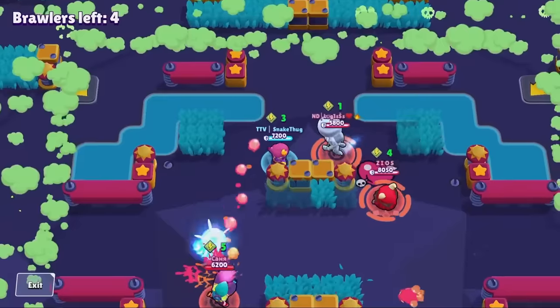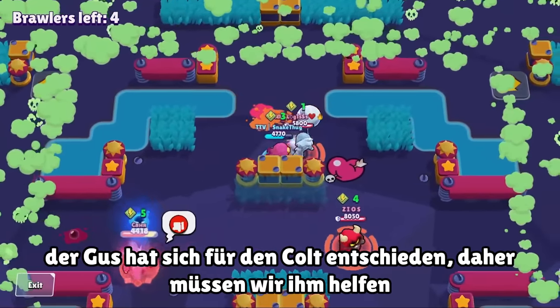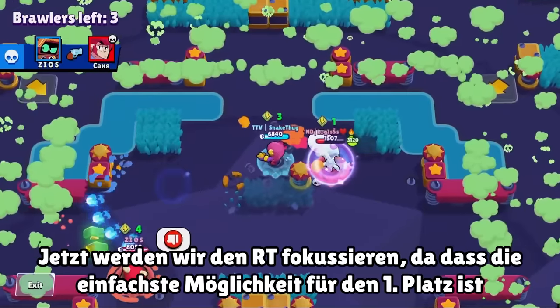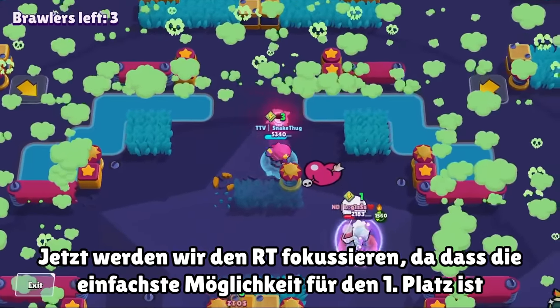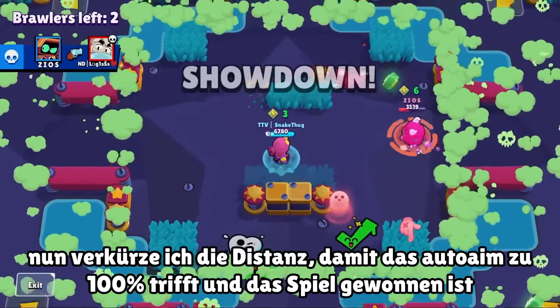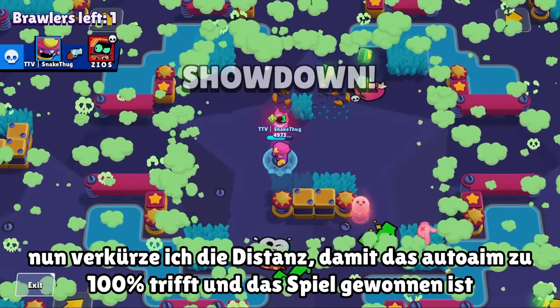Now we have to make a decision: backstab the RT or the Colt first. The Gus decided to go for the Colt first — I would have preferred the RT to be honest. But we're doing a pretty good job, not taking any damage. Now focusing on the RT because that's the easier path to first place. Auto-aim range, auto-aim grab, and there we go — another win just by teaming and playing smart.